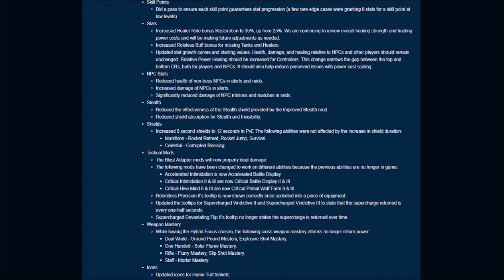In stealth, they've reduced the effectiveness of the stealth shield provided by the Improved Stealth mod and reduced shield absorption for stealth and invisibility. For shields, they increased six-second shields to 12 seconds in PvE. The following abilities were not affected by the increase in shield duration: Munitions' Rocket Retreat, Rocket Jump, Survival, and Celestial's Corrupted Blessing.